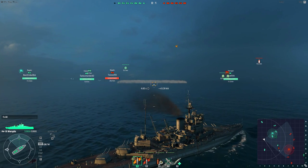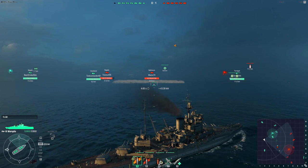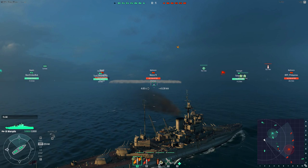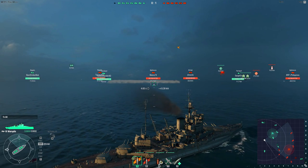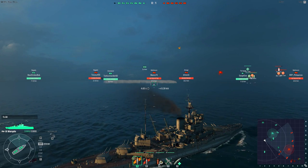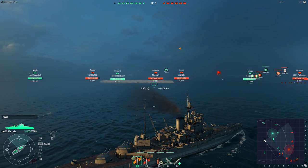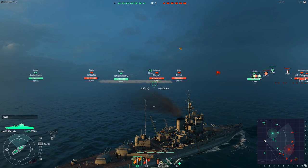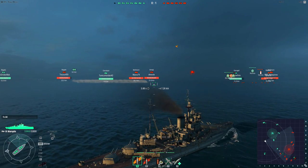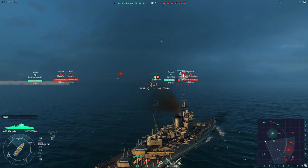Let's compare some other statistics between the two tier-6 battleships — the Warspite and the Fuso. The Fuso's got 360mm main guns, but the difference is it's got 12 guns: six turrets with two guns each. Warspite has 8 guns, four turrets, two guns each, with 381mm main guns — so they're bigger. But the Fuso's got a lot more. The gun traverse — 180-degree turn for the guns — is 50 seconds on the Fuso, and it's 72 seconds on the Warspite.